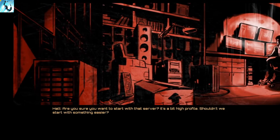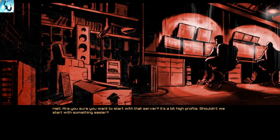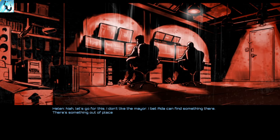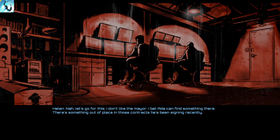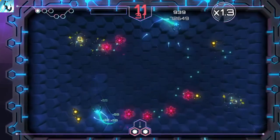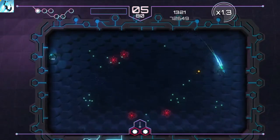Tachyon Project features a story mode which tells the tale of a software program named Adder who tries to uncover the truth about its creators. While it does a good job in justifying the action, the narrative is just not that interesting, mainly due to the lack of voice acting, but it is nice to see a story arc in a twin-stick shooter game.